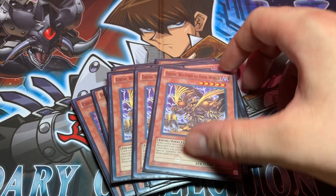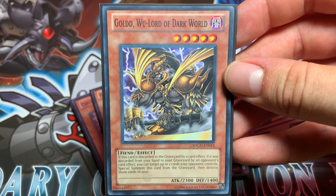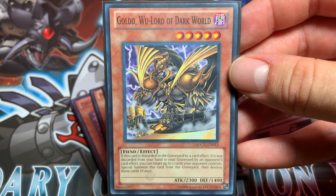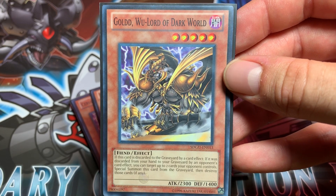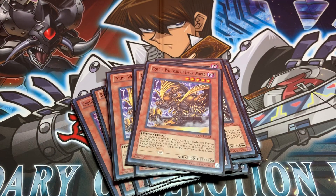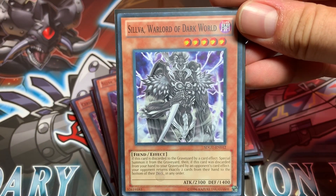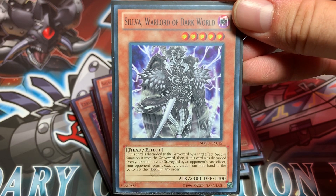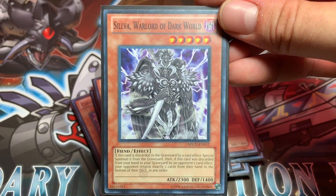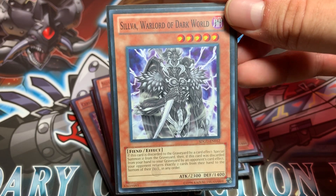Triple Gold, Woolord of Dark World: when this card is discarded by a card effect, you can special summon it. And when this card is discarded by an opponent's card effect, in addition to special summoning, you can target up to two cards your opponent controls and destroy them. Double Silva, Warlord of Dark World: when this card is discarded by a card effect, you can special summon this card. And when discarded by an opponent's card effect, you can have your opponent return two cards from their hand to the bottom of their deck in any order.